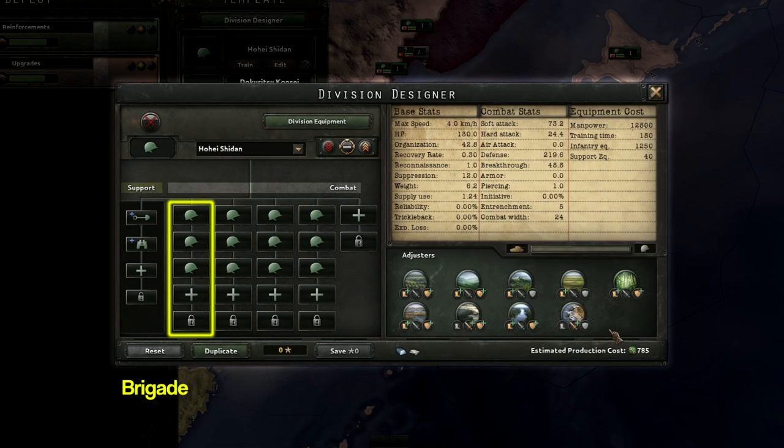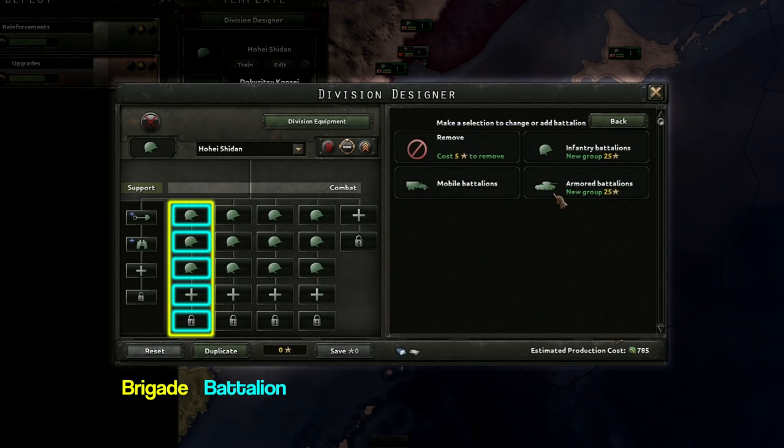It is composed of up to five brigades, each brigade containing up to five combat battalions. There are three types of brigades: infantry, mobile, and armor.